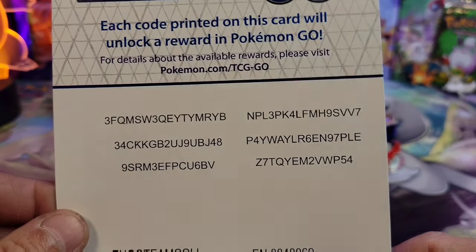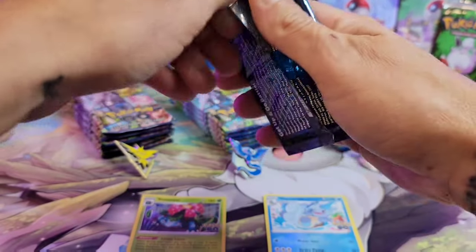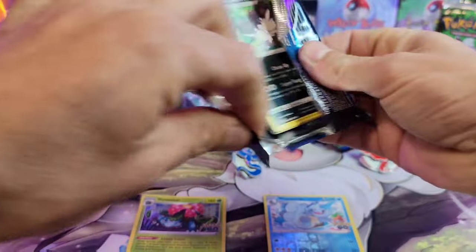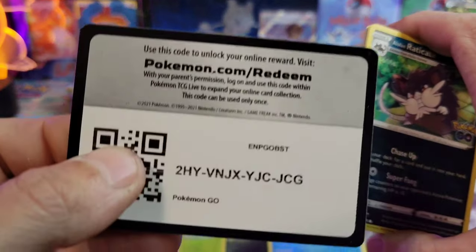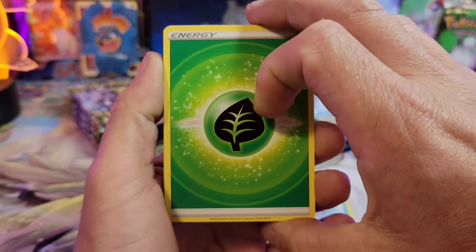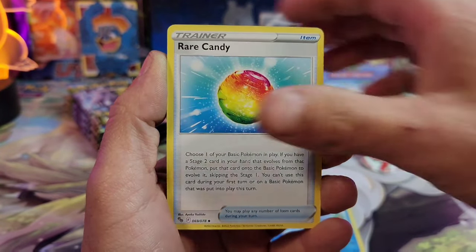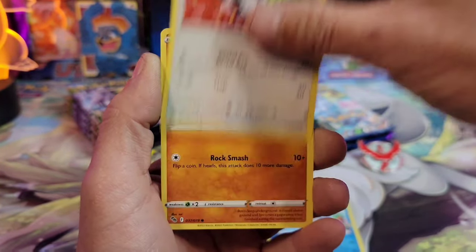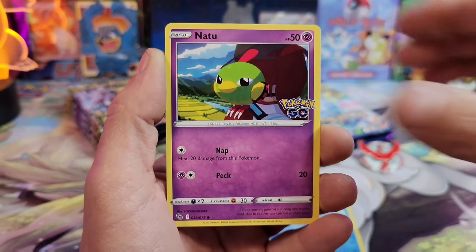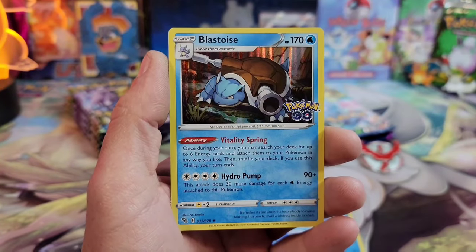Here's the code sheet for Team Valor that you can use in the Pokemon GO game. On to pack number two — at least we're getting reverses to add to the binder. After this pack we'll just go straight to the hit card and see what we get, because there's no sense doing a card trick — I just want to know what's in the back of the pack.